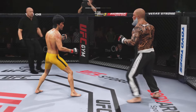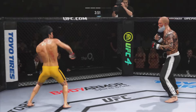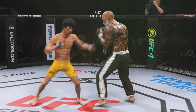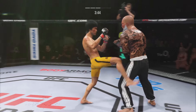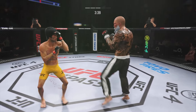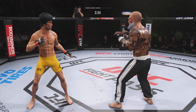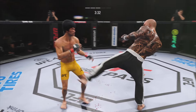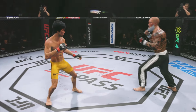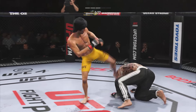Big kick lands. That right punch has been the money weapon for him tonight and he landed it again there. If his opponent does not change something, he will continue to throw the strike until he makes him stop throwing it. Big liver kick lands under the elbows. Lee gets caught with that punch — his chin is held up thus far, but he's got to shore up the defense here.